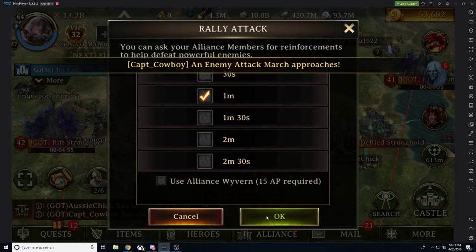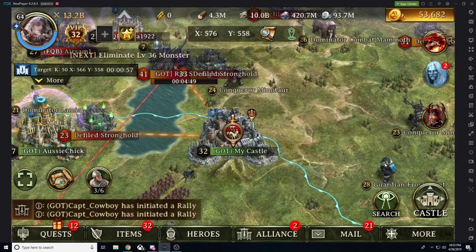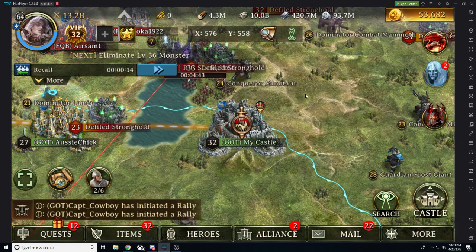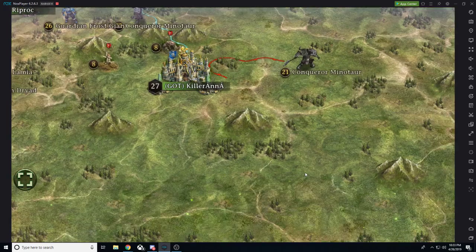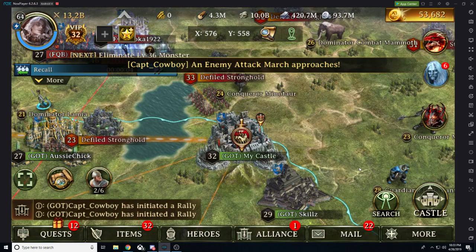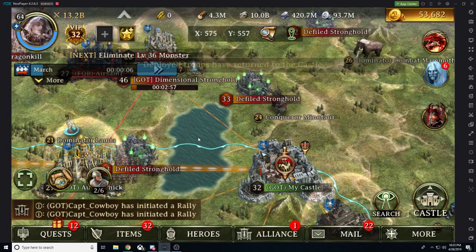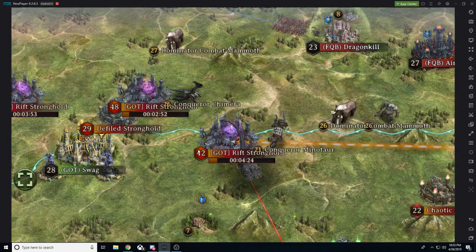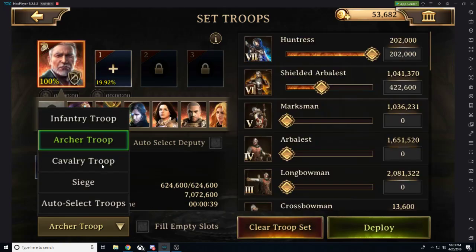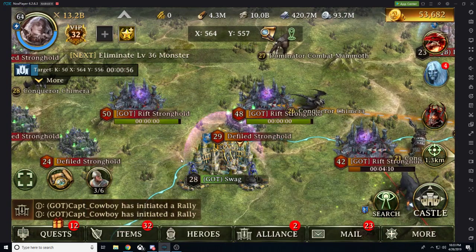The key thing to focus on is getting to these monsters before they reach your Alliance Castle. One of the best strategies is teleporting to the outskirts of your Alliance Hive area, spreading people out. Right outside is where the Dimensional Strongholds spawn and where rally attacks occur, so you get nice, quick marches since they spawn close by.